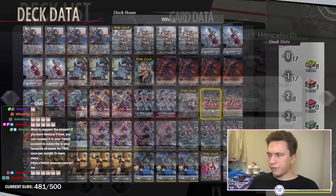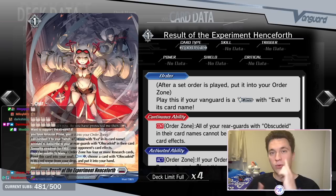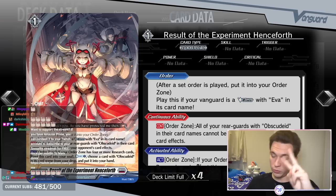Then we have the grade two Eva, who does the exact same thing when she rides over the grade one Eva: you search your deck for up to one research card, reveal it into your hand, and shuffle your deck. So the research cards are — first, the grade one, which you will always need at the start, is Result of the Experiment Henceforth. This says you can play it if your vanguard is a Glitter with Evidence in the card name. It's a set order and also a research order, and in the order zone continuously, all of your rearguards with Obscudate in their card names cannot be retired by your opponent's card effects.